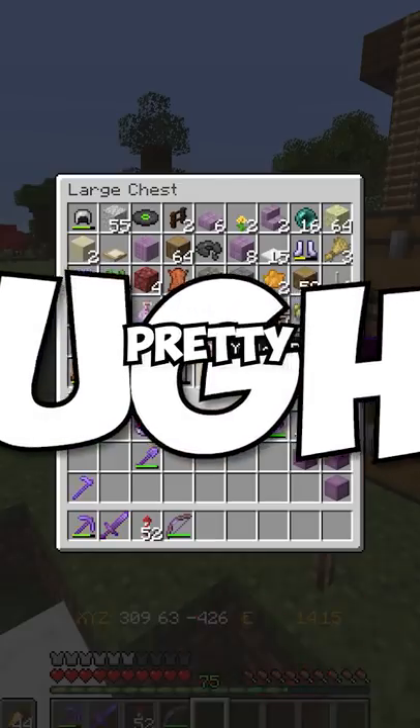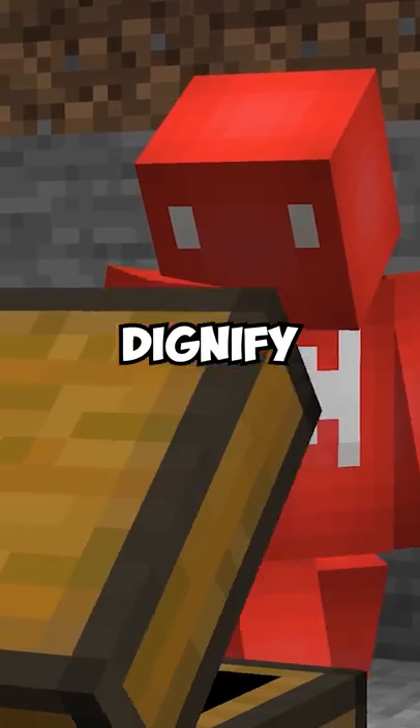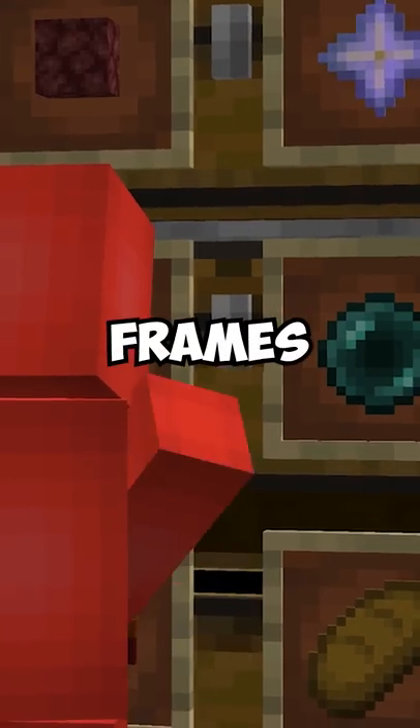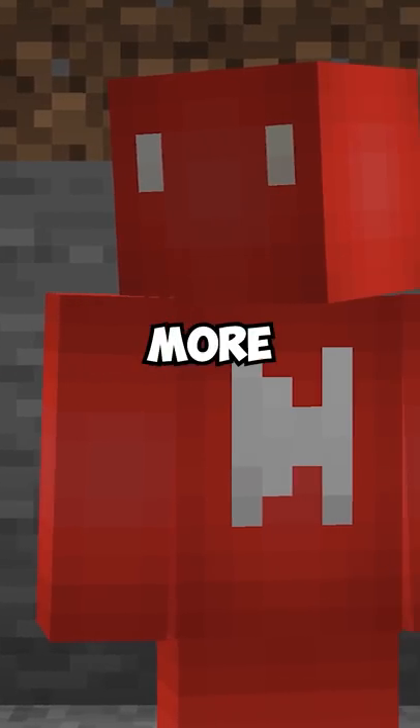Now, I get it, sorting through your items is a pretty boring process, but to dignify that time that we're sinking in, we should at least make it look nice. And while everyone else settles for just using item frames on their chests, I think we can get a bit more creative.